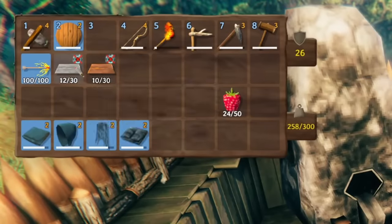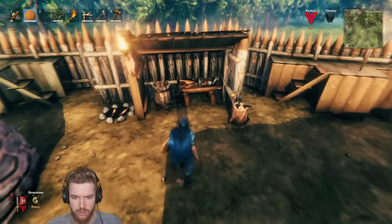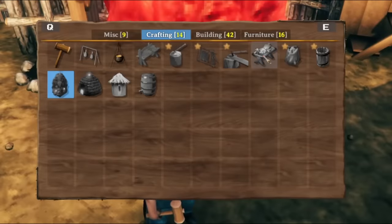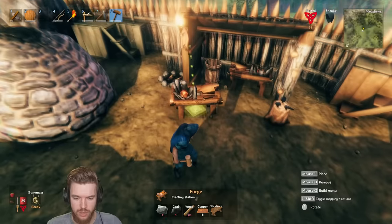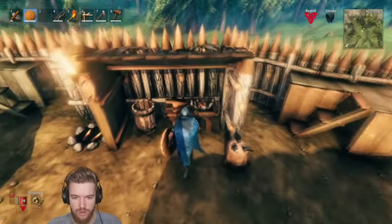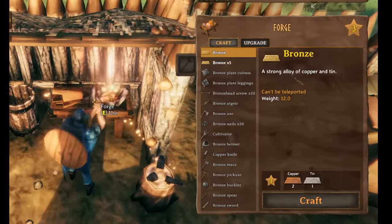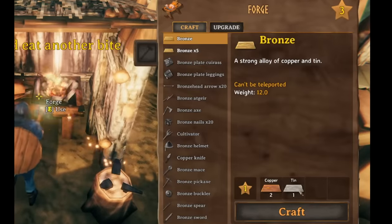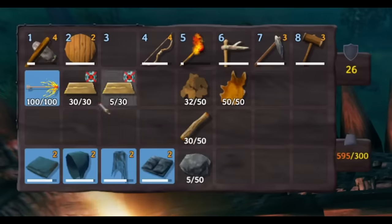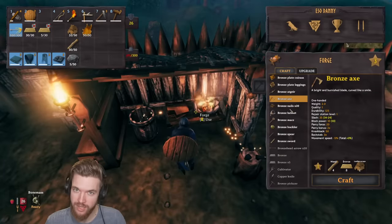Now we have some copper and tin ingots, we can build a forge. To build one, go to your crafting menu with the hammer and click on forge. A forge requires six copper to craft, plus some stone, coal, and wood. After you've crafted the forge, you can use it and make bronze bars, which each require two copper and one tin. For the sake of this video I've pre-crafted 35 bronze bars — bronze is quite hard to make, as you now understand.